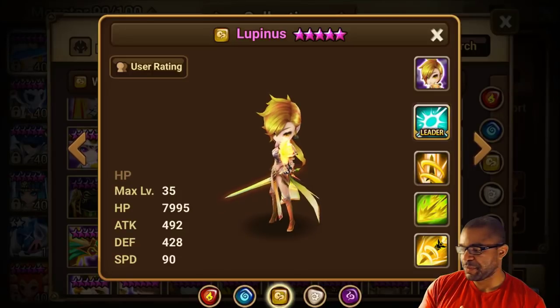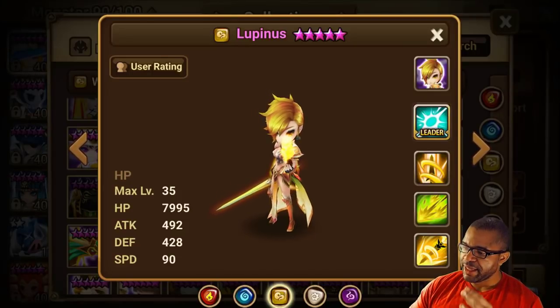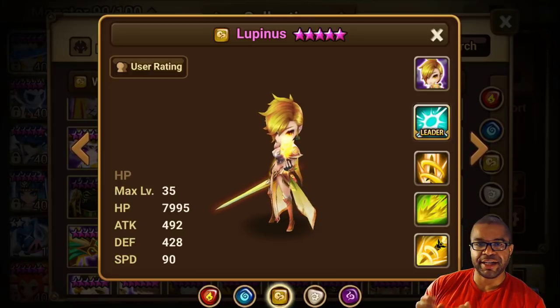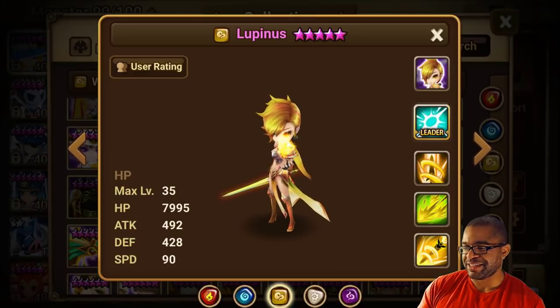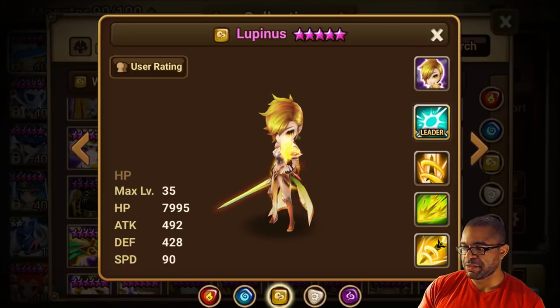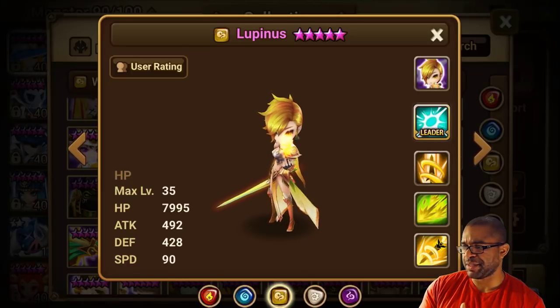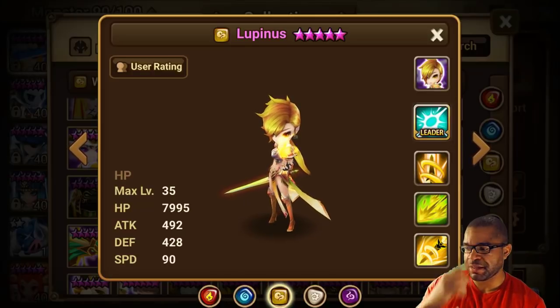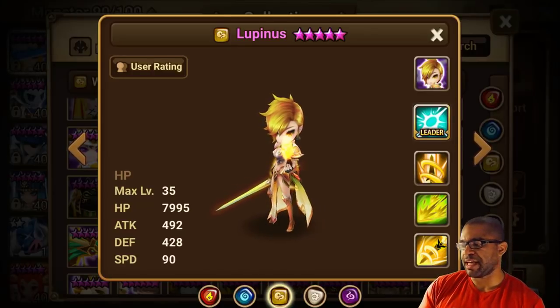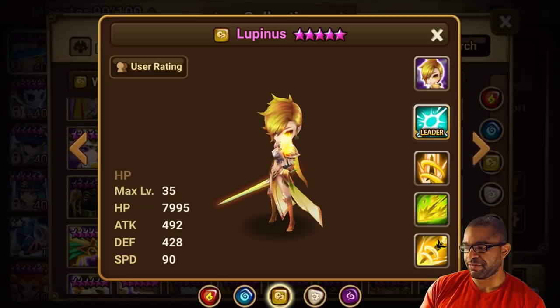Pair this up with a despair set. This unit is an HP-based monster, so you're looking at a faster, tankier setup — utilize it as a support-based monster. Speed/HP/HP, speed/HP/defense, or HP/defense/HP with speed subsets. Get it onto the despair set. If you can swing a revenge set, that'd be great because it has that AoE mechanic on the first skill.